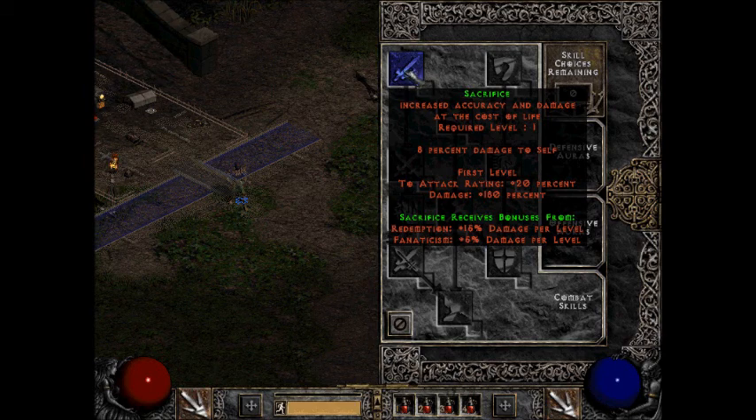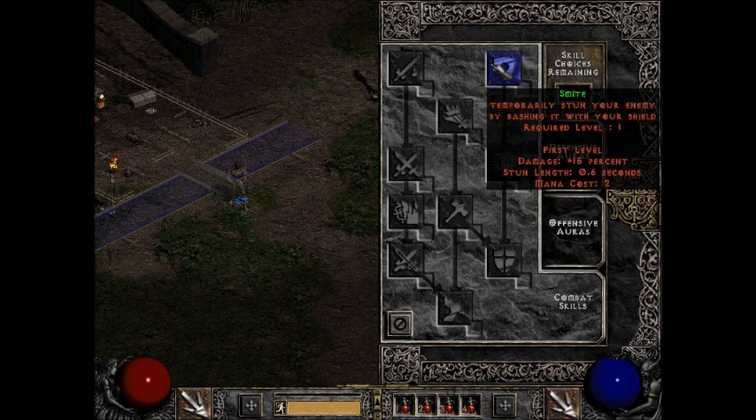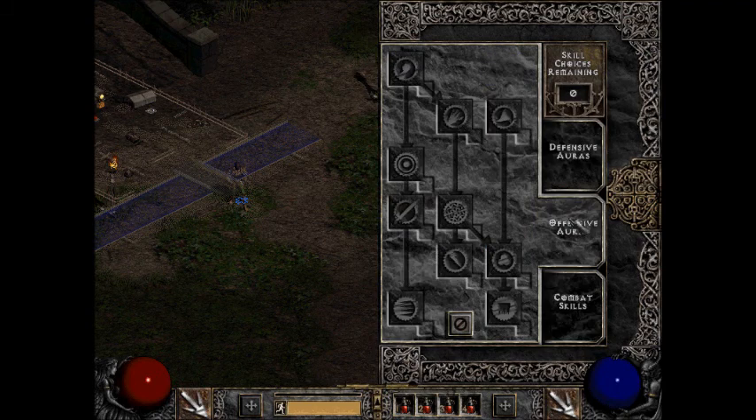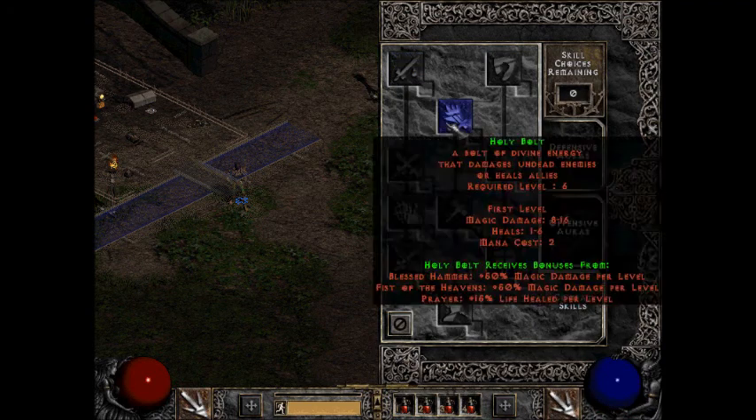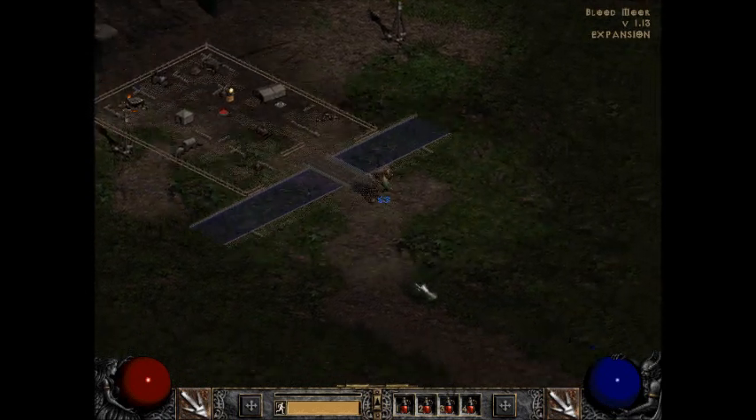So it's 80% down to yourself but up to 108%, which is monstrous — unless you have low life and you're scrambling. Quick, get him! That messes it up. I actually think either that or that would be interesting — we'll see when we get there.